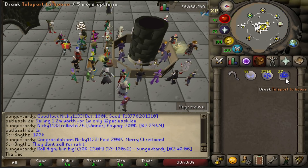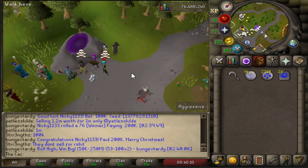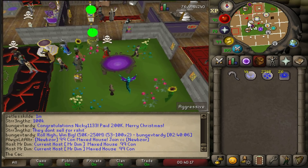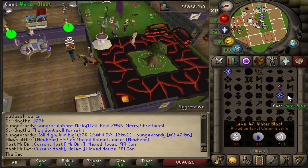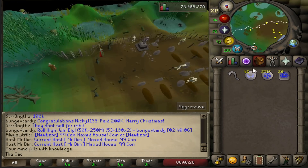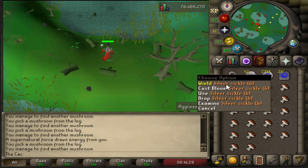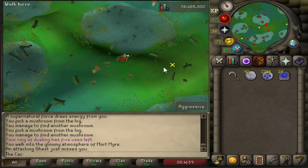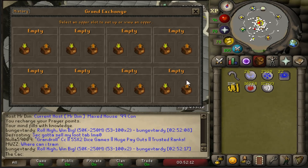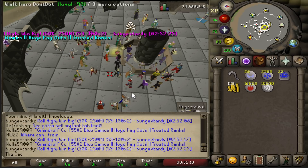The last money-making method is collecting Morytania fungus. You will need a blessed silver sickle, which can only be obtained during and after completion of the Nature Spirit quest, 60% Arceuus favor to unlock the teleports, and 40 Magic for the spell. I collected fungus for 10 minutes and managed to get 113,000 gold, which isn't bad. So for one hour you will get around 700k gold.